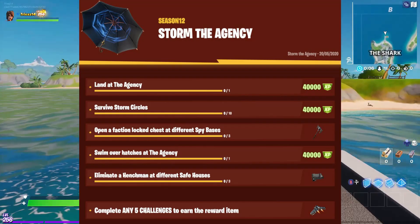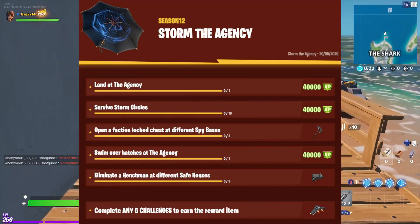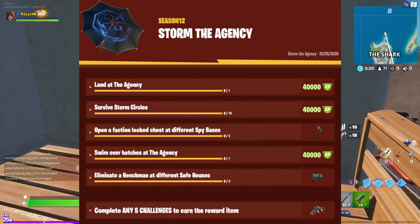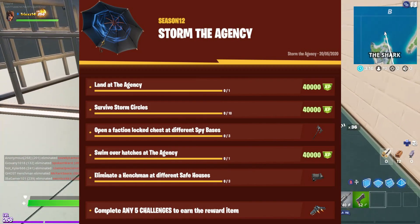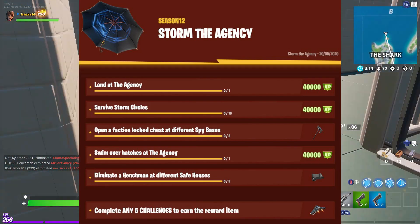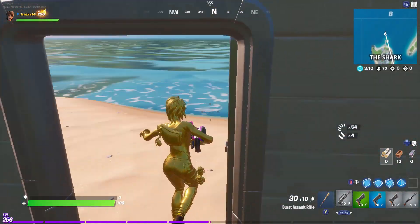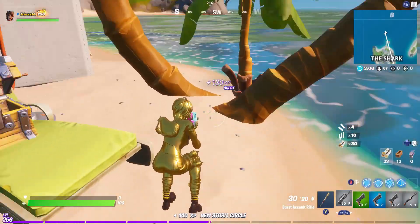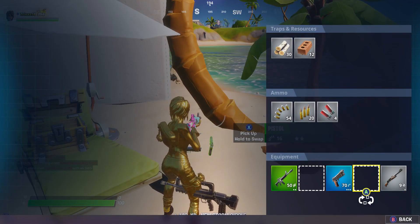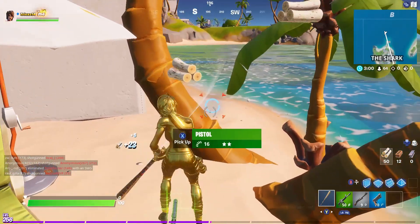Speaking of challenges, we have the Storm the Agency challenges. These seem like they're going to be pretty easy to complete. I'm just glad that we'll be getting more XP and hey, we get free items — how can you say no to free items? I still hope we'll get some more challenges so we can get the golden Peely and some more overtime challenges.